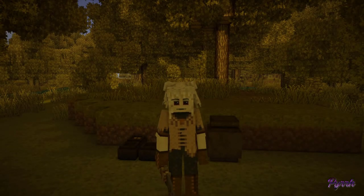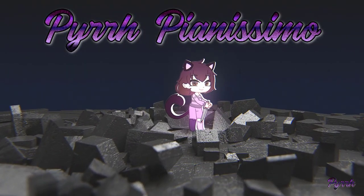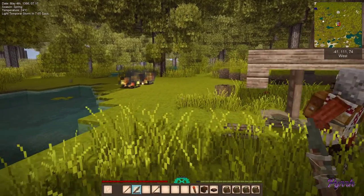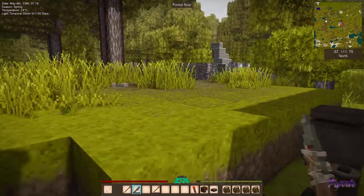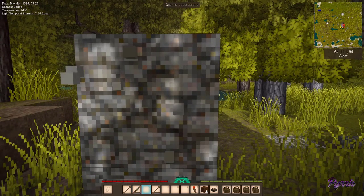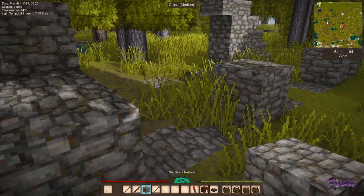Greetings, programs! PerPenissimo here and welcome back to the Vintage Story tutorial series. We need to get moving because there is a lot to do today. We are about to set out on an adventure and what we're going to do is explore some other ruins like this one where we can knock some of the blocks out.